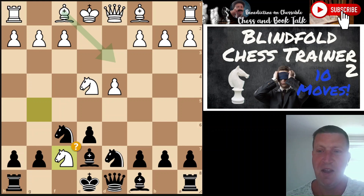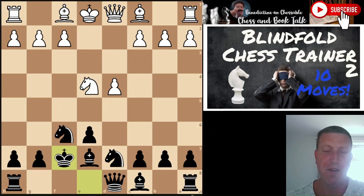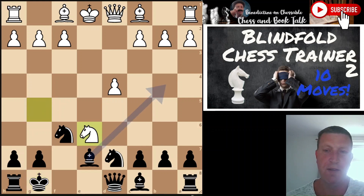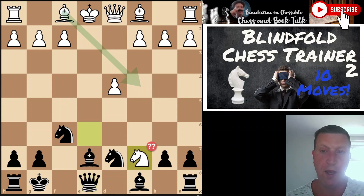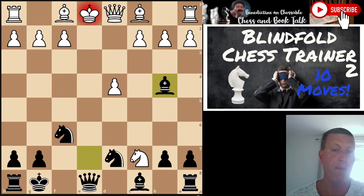It is a mistake: king takes f7, knight g5 check, king g8, knight takes e6, queen e8, knight takes c7 - thinking there's a knight fork but overlooking the bishop b4 checkmate, double check with the queen.